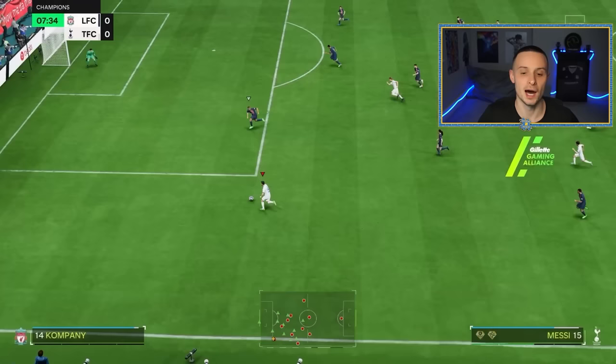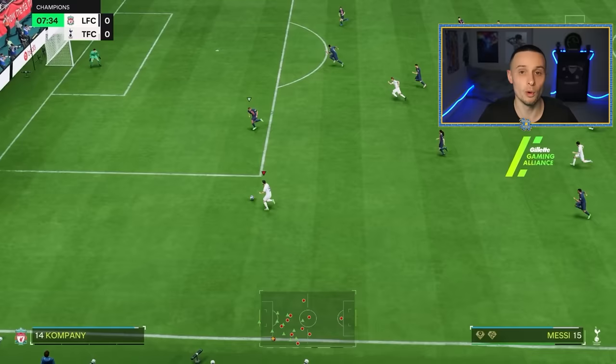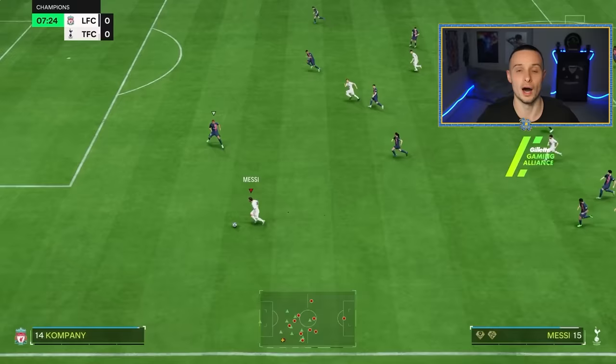It's always best on the left or right hand side of the pitch. Here I'm on the left with Messi, looking to come inside and pass to Kane, but I want to create space first. I pretend to power shot, power it up, and then just as I'm about to hit it I ball roll and pass it to Kane, which creates the space. I play the extra pass and score.